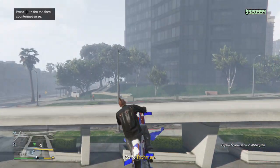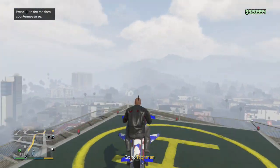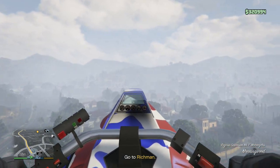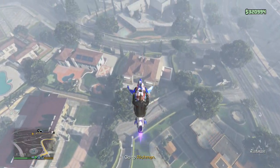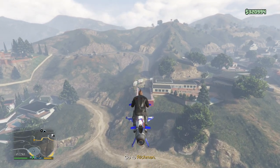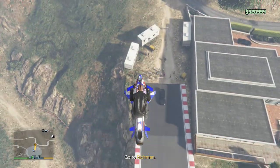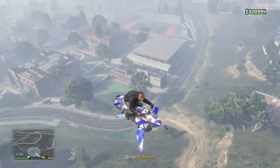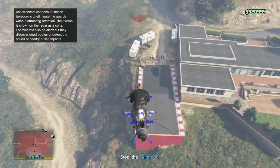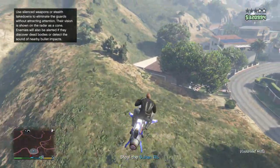In the air you fly at about an average of 108 to 109 miles per hour. So if you want to increase your speed, what you need to do — I think it's R2 or R1 for PS4, I'm not sure about PC — but for console it's the right bumper. For Xbox One it's definitely the right bumper.